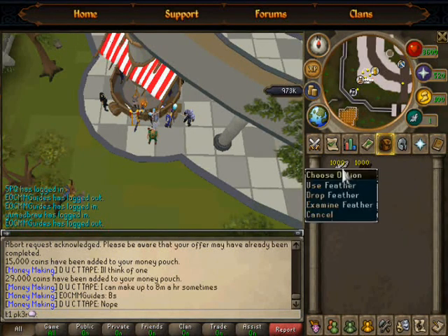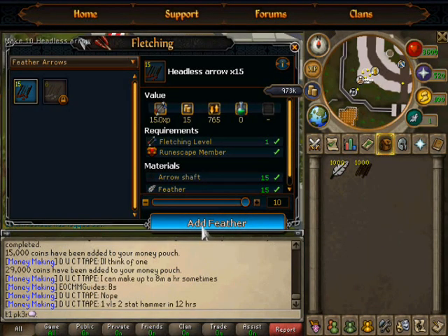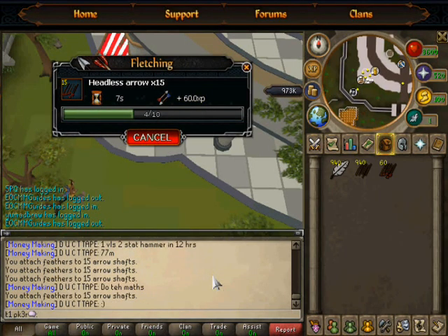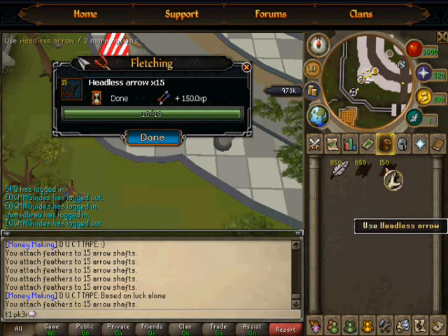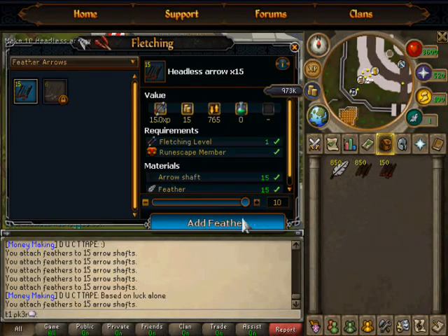Alright, we got arrow shafts in our inventory and feathers. Easily just combine the shaft with the feathers. Boom. And just enjoy, just chill — enjoy your XP along with your shafts getting made into headless arrows. Once you're done, re-click, and you do this continually.